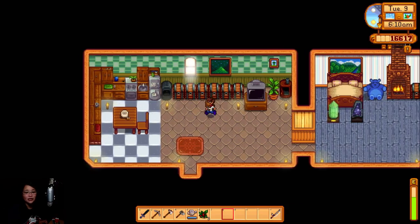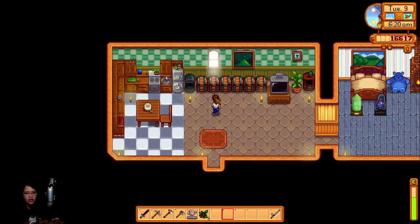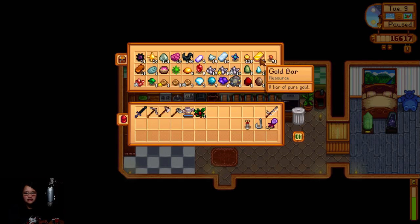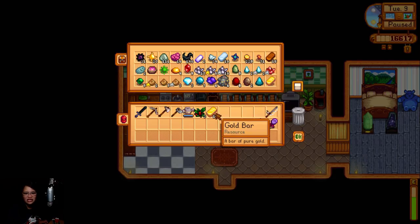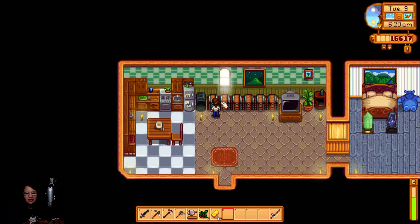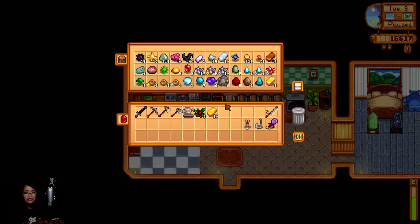What we're gonna do today is upgrade our watering can first, or the steel axe. Let me think — let's go with the watering can. Let me just bring all of it — I'll just bring ten. Anyway, where to go next? The geodes, that's the thing also. Let's go to the blacksmith.